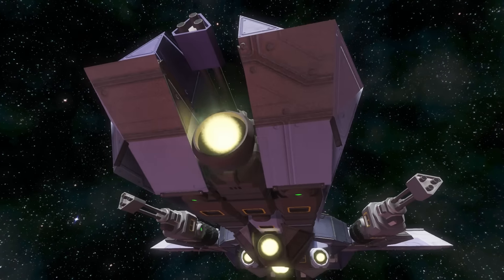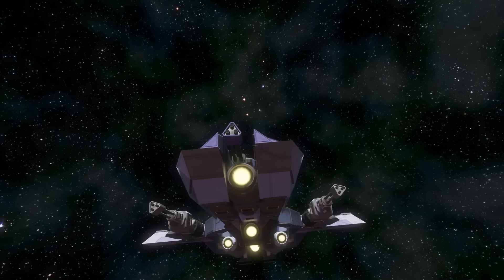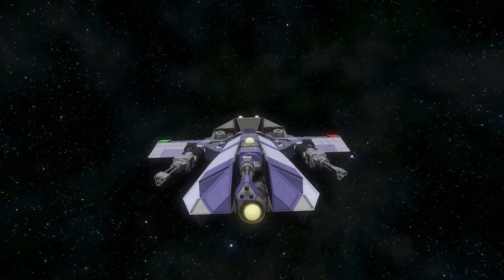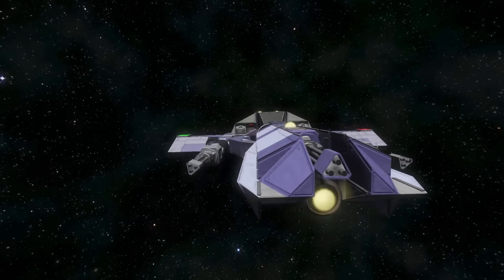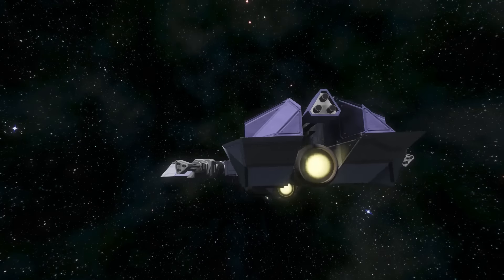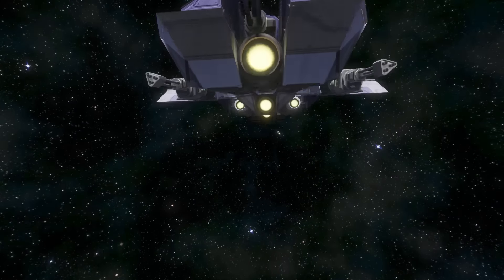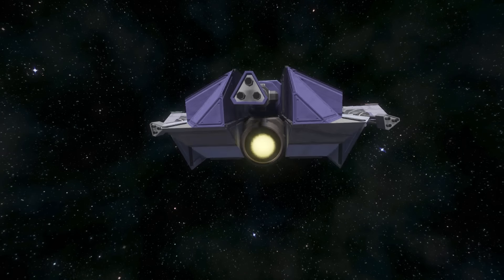Starting from the front and working our way back, we've got hydrogen thrusters for stopping — looks like four hydrogen thrusters for stopping. We have three Gatling guns as the main guns. I don't know why they're turning to the side, that's a bit weird. Three Gatling guns are your main arsenal — there's no rockets, it's just Gatling, so it's like a simple fighter in a way. Pretty cool.